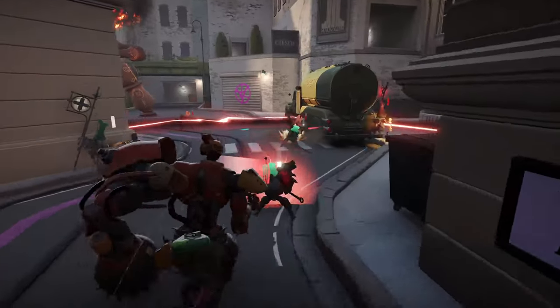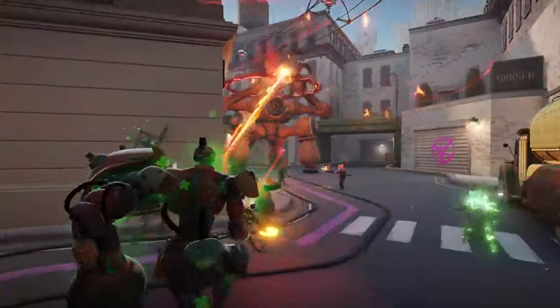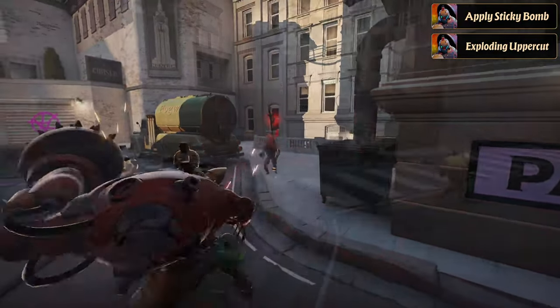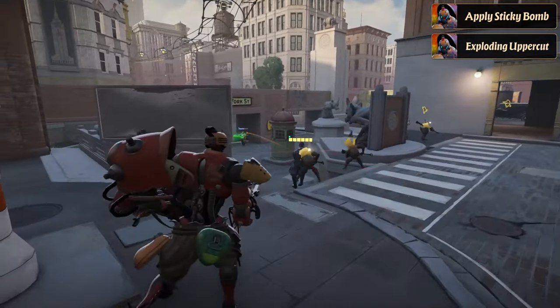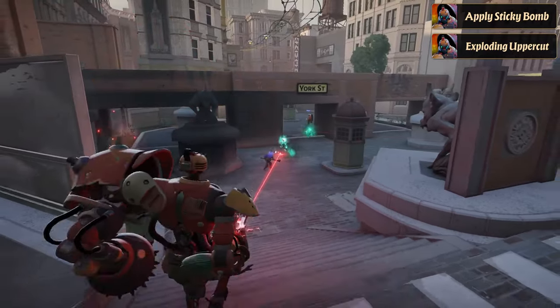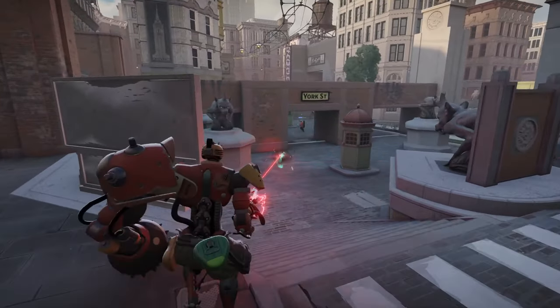Another advanced tip is to use Bebop's sticky bomb creatively. Attach it to an allied or enemy trooper, then knock them towards your enemies with an exploding uppercut. If it's an allied trooper, they won't take damage from the bomb, but might draw enemy attention, creating an opening for you to land a clean hook on an unsuspecting hero.